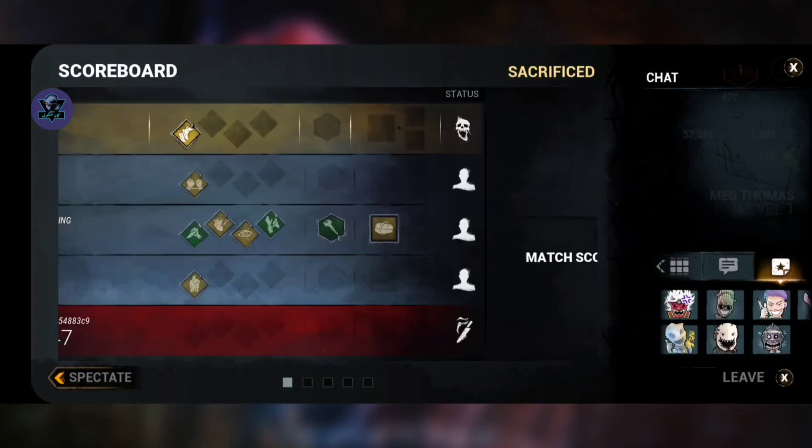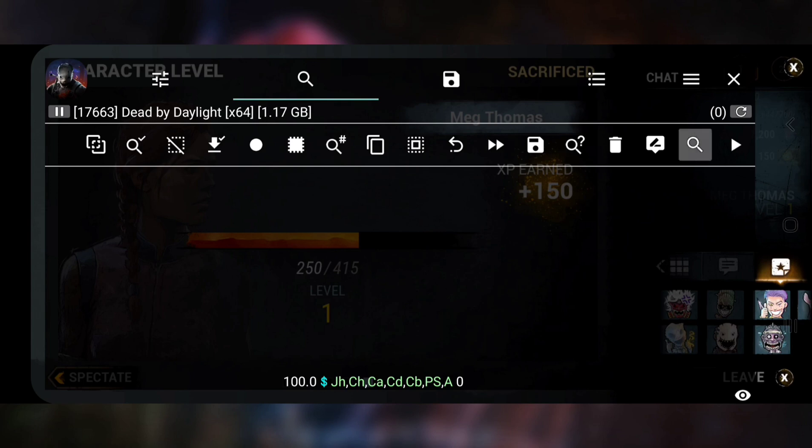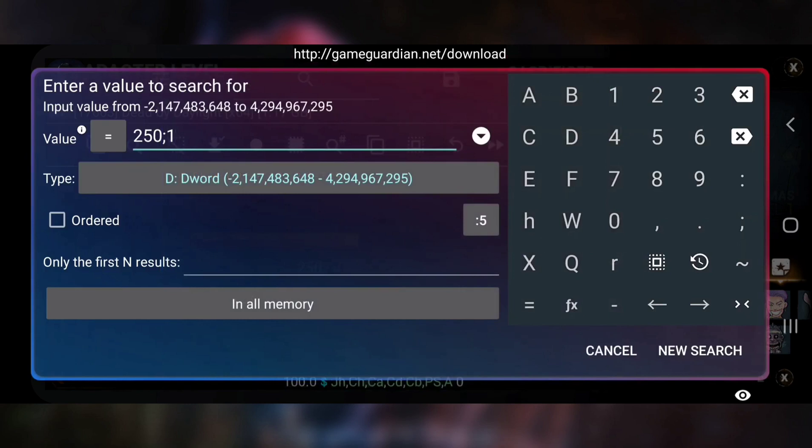We'll go to the killer so he can kill us. Now go to the last list. Be careful — if it shows 0 here, just leave and restart a match. Now all we have to do is save these numbers. Put the numbers that you marked here, click the number 2501, choose option two, and new search.